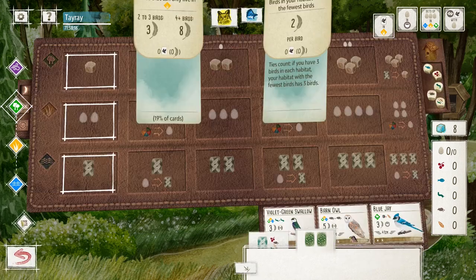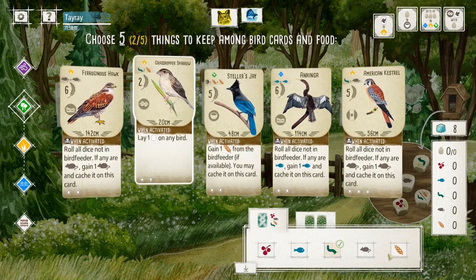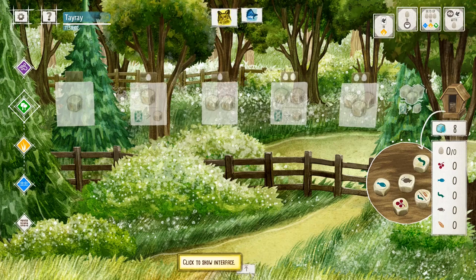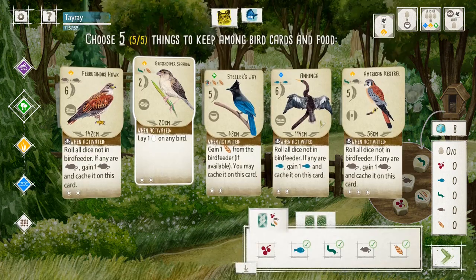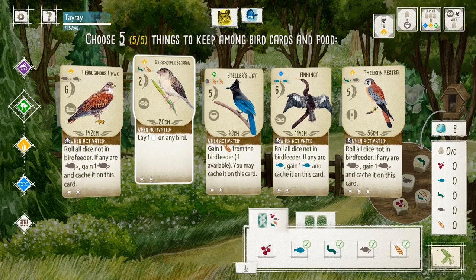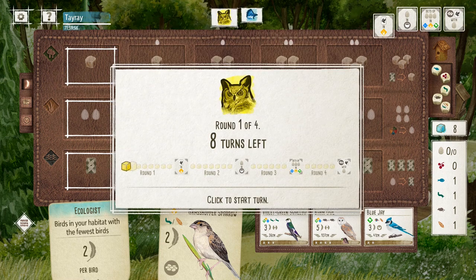The bonus card is not bad — Ecologist, almost guaranteed 4 to 6 points. And here's the really risky play: starting with just one bird in the grassland. I think the safer play would be to play either the Hinga or the Stella Jay, to make sure you have at least one bird in the forest and one bird in the wetland. But that's what I went with.